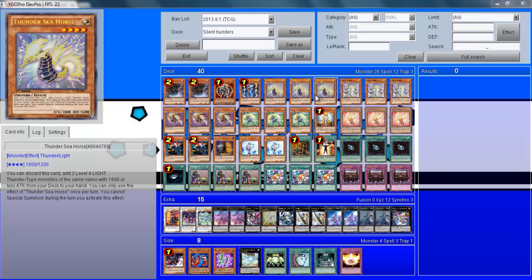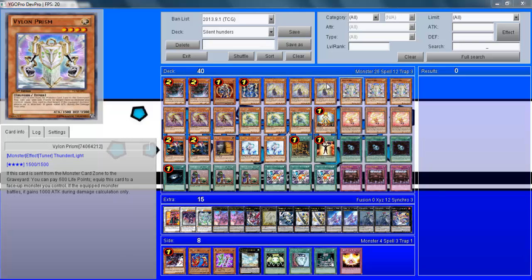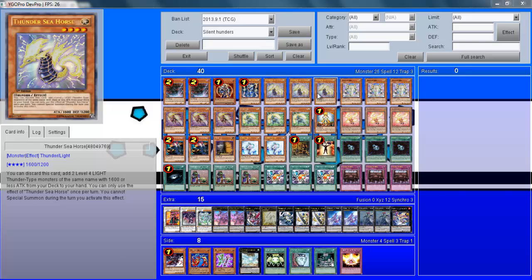Three Thunder Seahorses are going to give you so much support in terms of getting the cards you're looking for to set up big plays. It's a nice early-on card. It's a bit of a negative since you can only use one per turn and you can't special summon that turn, which makes it a little awkward. But with cards like Tragoedia it's easy to play around, so that isn't an issue. Thunder Seahorse is worth playing no matter what because of the bonuses you get from it — you get so much card advantage and your opponent ends up unable to get over the deficit you've created.